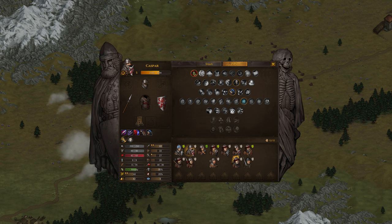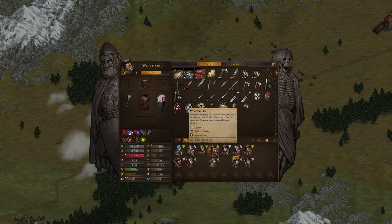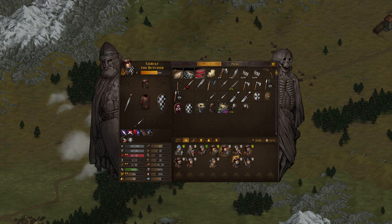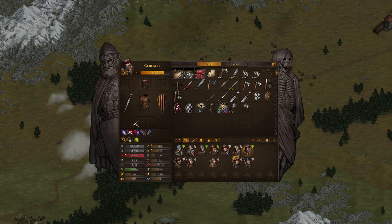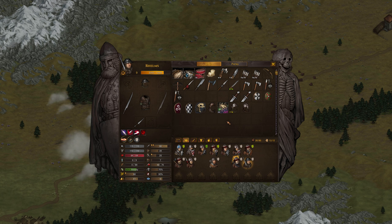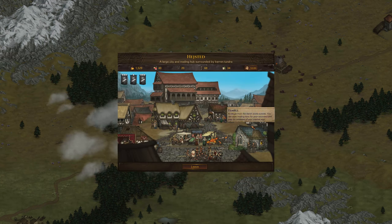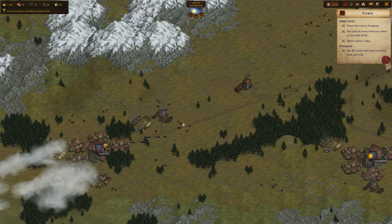I want to go ahead and add some daggers to my dudes. Somebody pointed out that I'm doing a very bad job with my armors. There's a thing you can do with daggers — you can attack the health directly, leaving the armor intact. So if you see some nice juicy armor on the last guy left, you can potentially get the armor they're carrying. The less damaged it is, the higher chance that it will drop.